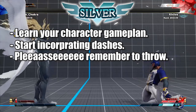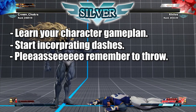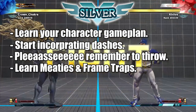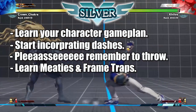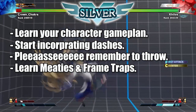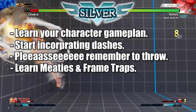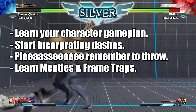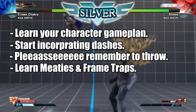Once you have knocked someone down, know how to meaty them on wake-up. This is very important because people press wake-up buttons all the time. Also learn how to use your frame traps, because after they block they will tend to mash a lot. Meaties and frame traps are the two most important things you'll need to learn here besides just knowing your character's role.